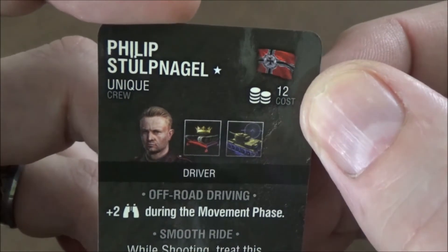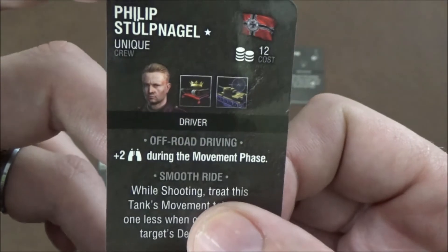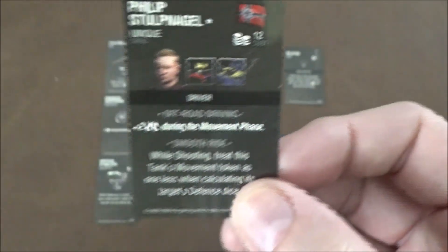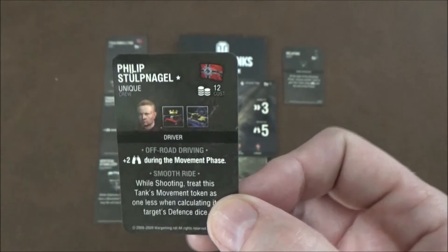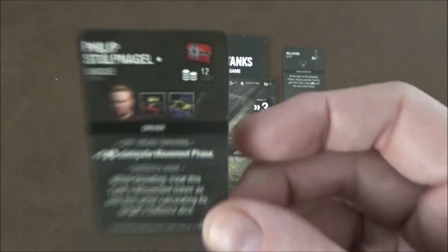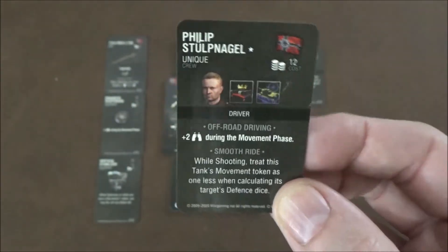Finally we have Philip Stroopnagel — I'm sure I said that wrong, I don't know German. He's a German-only upgrade for 12 points and he is a driver. He has the Off-Road Driving ability: plus two initiative during your movement phase. He also has Smooth Ride: while shooting, treat this tank's movement token as if it's one less when calculating the target's defense dice. So if you move one it doesn't count against you for shooting, and you go two counts as a one. Very nice, especially with a tank with mobility three. Very expensive at 12 points, but the initiative bonus and smooth ride make a nice combo.